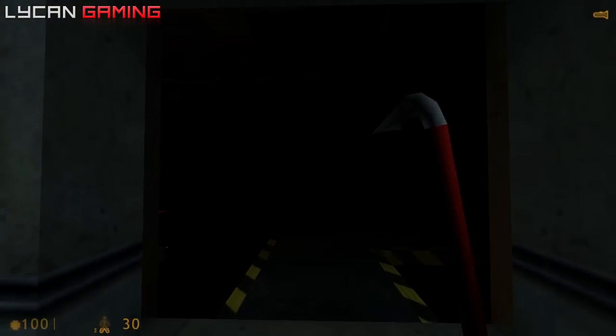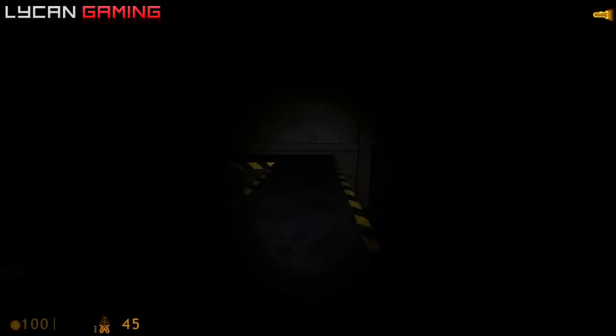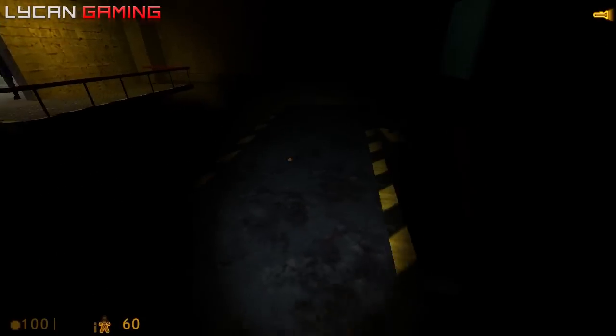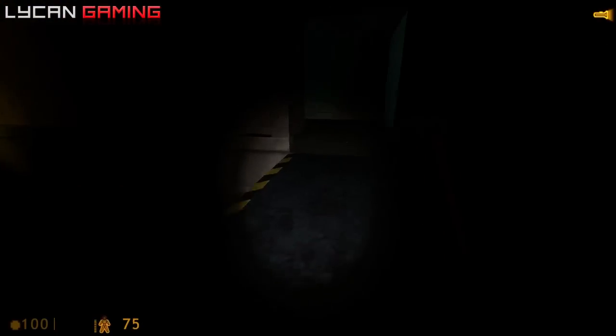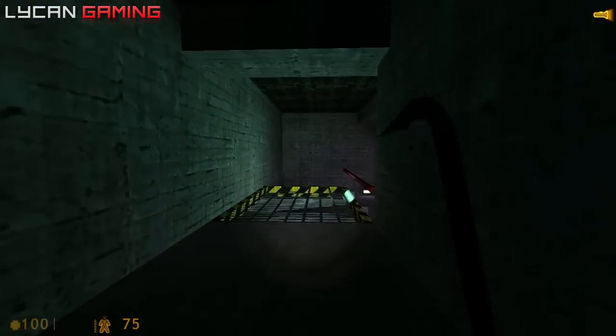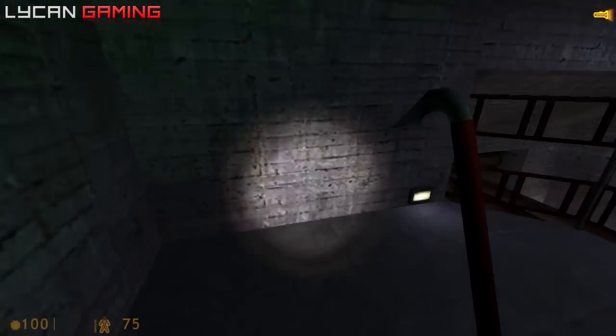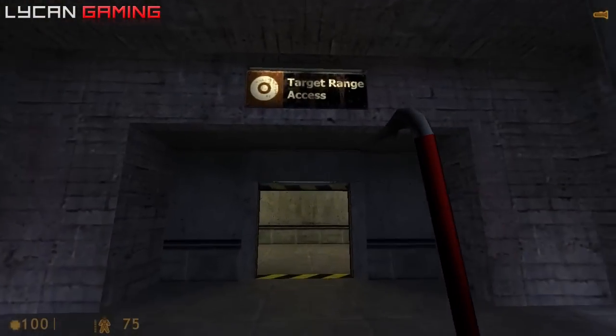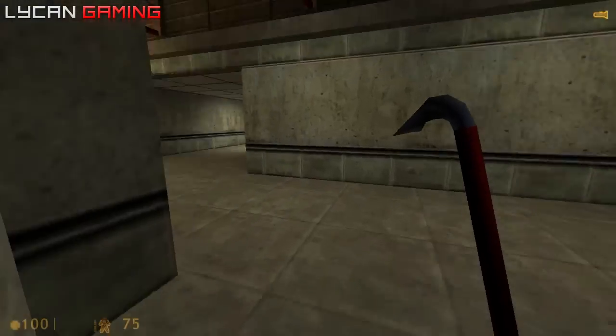Is that F? It is F indeed. Power at 30%... 45%. Okay, HEV suit - I get it, we're getting power. Turn it off. I switched it off. Target range - I'm gonna get a gun. What kind of scientist does this training?